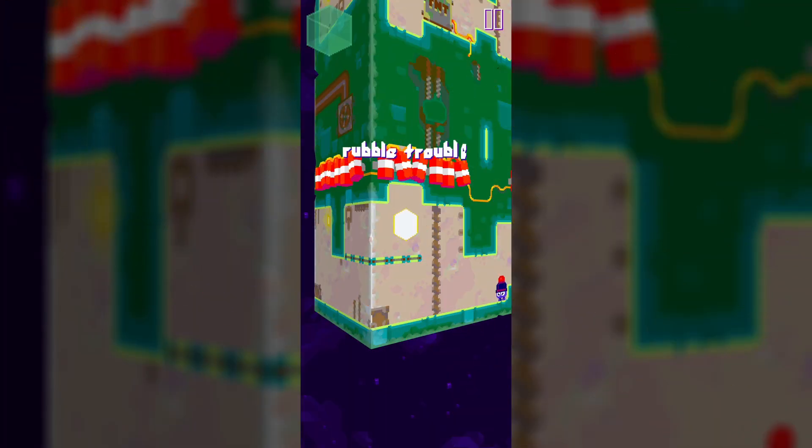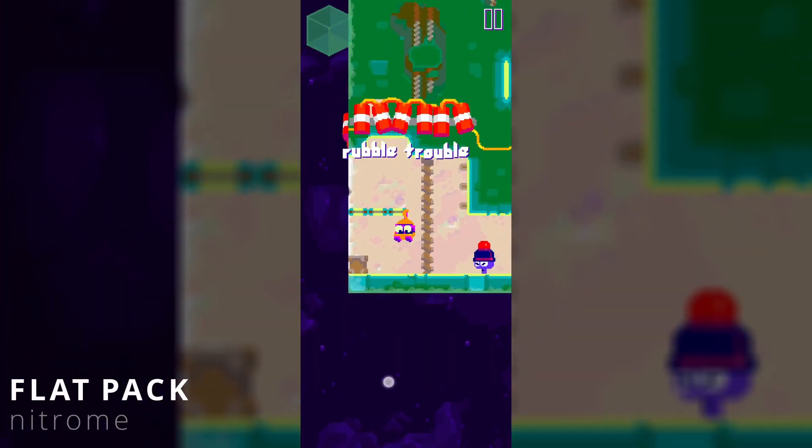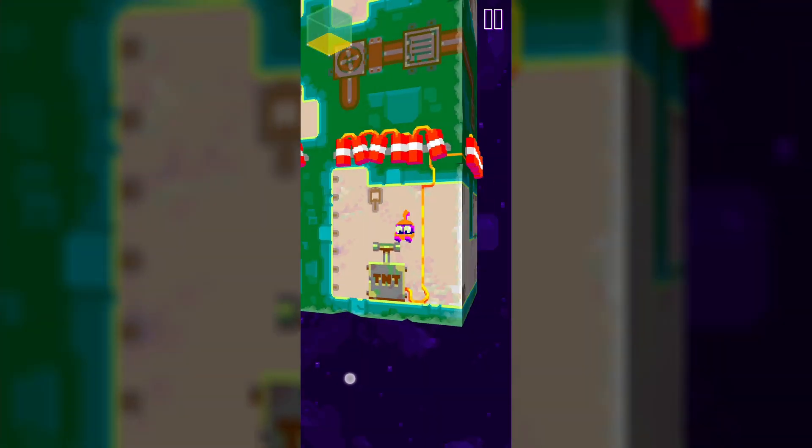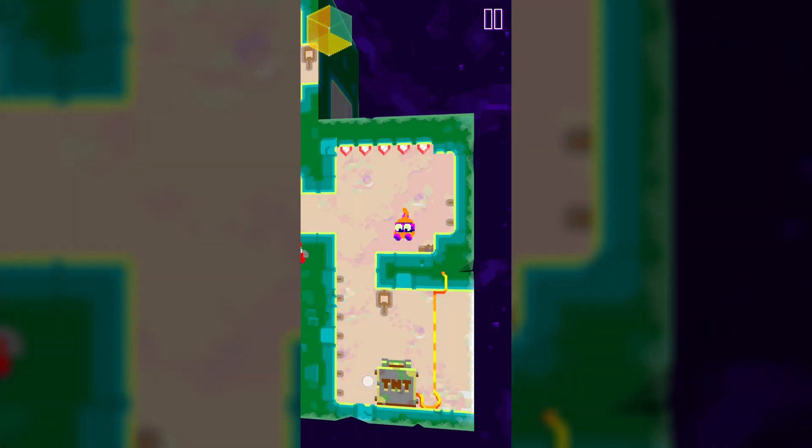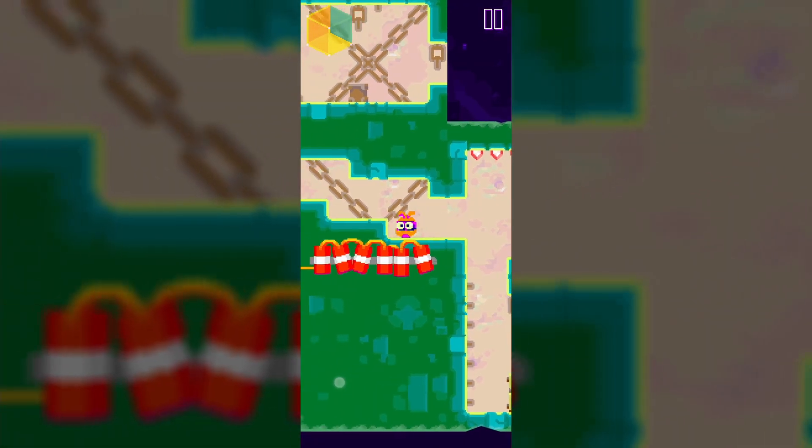The next game is actually a bit of a hidden gem. It's developed by Nitrome, which I know will excite quite a few of you because they make some absolutely fantastic games. The name of the game is Flatpak, and it's a level-based platform puzzle game that mixes 2D and 3D to create a fun and unique gameplay experience. Every level is made up of a 3D block full of 2D platforms that our character can walk on.